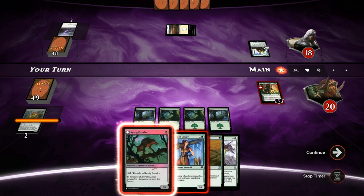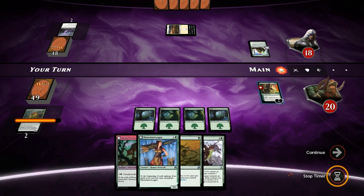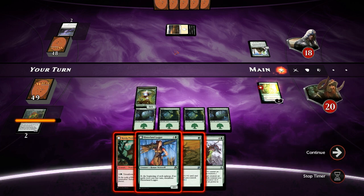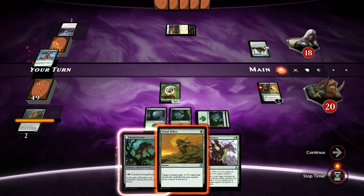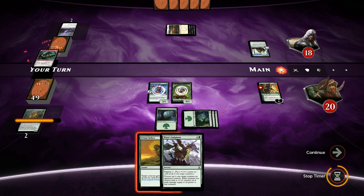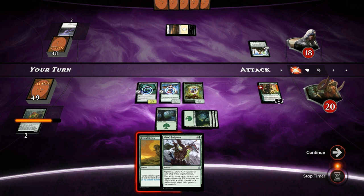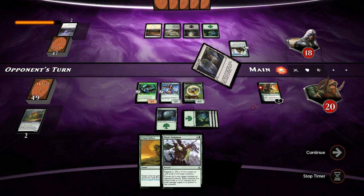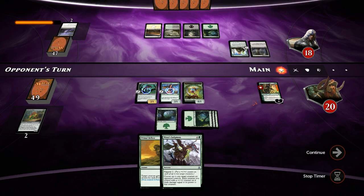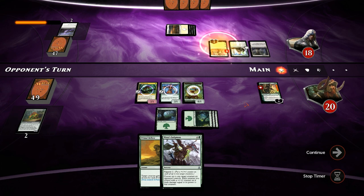Do we go two creatures and minus Nissa, or still keep plussing? I think plussing is fine here since it threatens the ultimate ability and the opponent doesn't have any way to pressure Nissa at the moment. We can play two creatures and keep up Primal Bellow in case our opponent has another Languish. Evolving Wilds from the opponent — no Outburst this turn at least. Then a Gideon, which will probably make a token here.